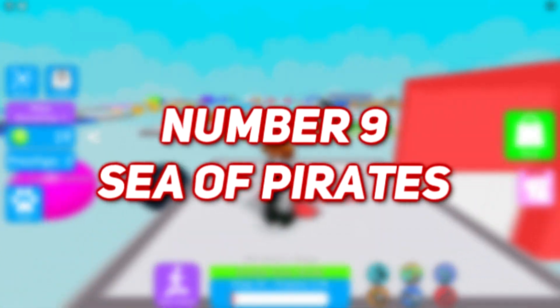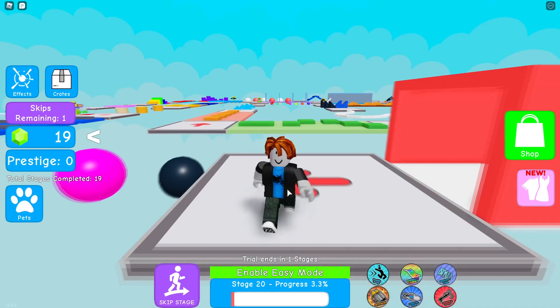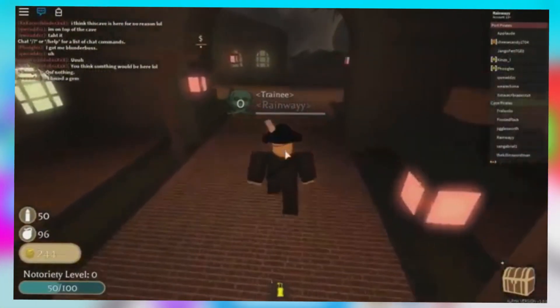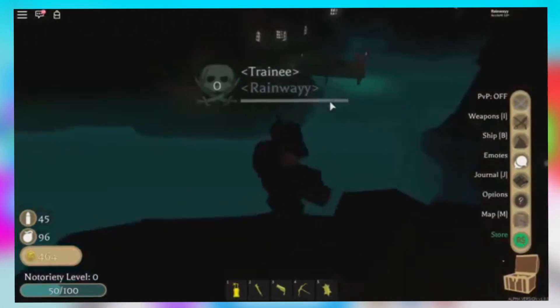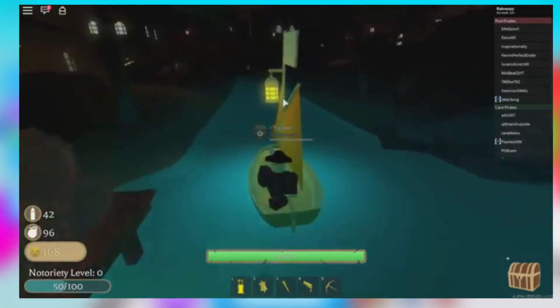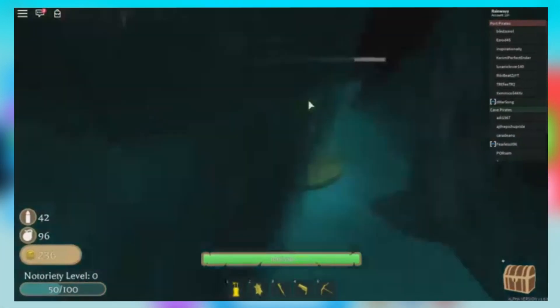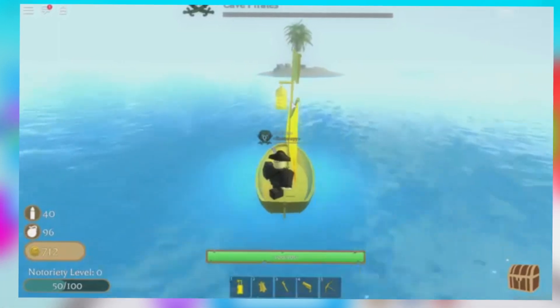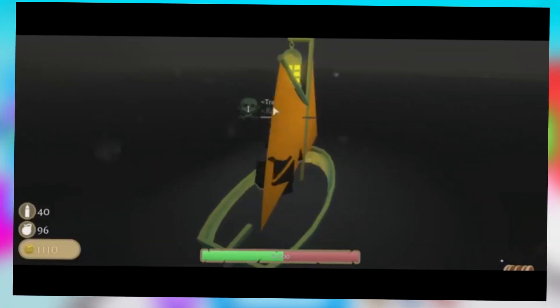Number 9: Sea of Pirates. In this game, players engage in a battle of the sea in teams of red and blue, where they are allowed to explore the sea while fighting with other pirates over gold and glory. The weapons in the game consist of swords, cannons, and guns. Players are allowed to choose the class of pirates that they want to play with, depending on the kind of challenge they're looking for.